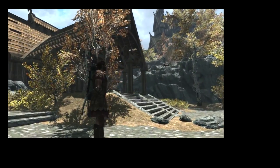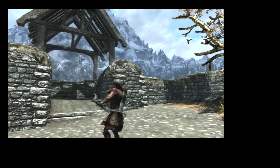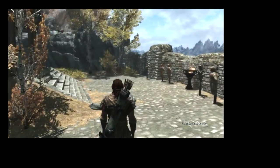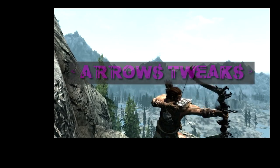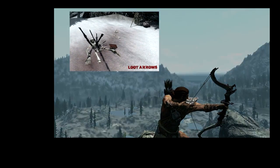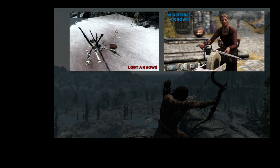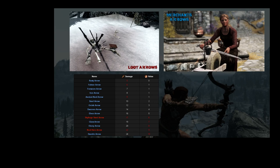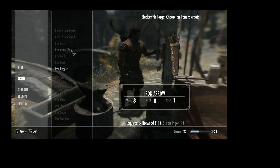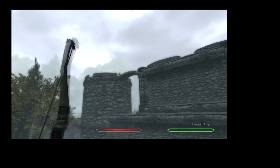I also covered Closer Quivers, which also had longer arrows in it. The closer quivers part essentially made quivers touch your back — in the vanilla game there was always a gap, which looked a little bothersome. This actually placed it close to your back, probably clipping into it ever so slightly, but it was hard to notice. I also covered Arrows and Bolts Tweaked, which changed things like damage but also increased the speed of arrows — and the consensus did seem to be that yes, arrows do fly faster than in the vanilla game. That is still a great mod if you're using a lot of archery.